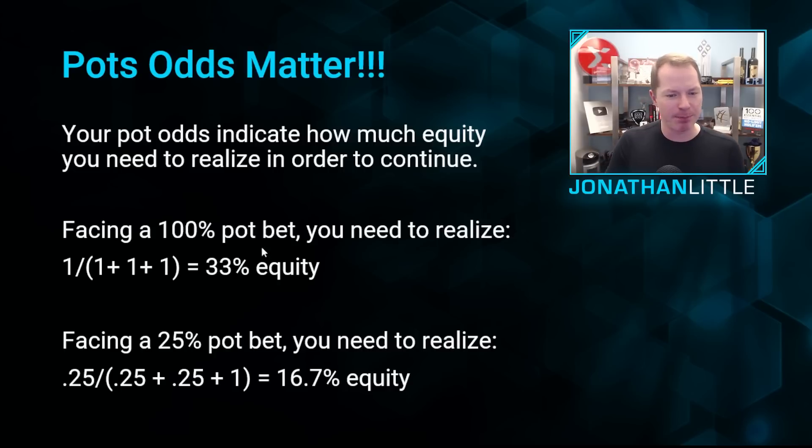So if you're facing a 100% pot size bet — say your opponent pots it — you need to realize one pot size bet divided by that pot size bet plus your opponent's pot size bet plus the current pot, which is one divided by three, which equals 33% equity. But if you're facing a much smaller bet of 25% pot, you need to realize 0.25 divided by 1.5, which is only 16.7% equity. You're going to find that you get to defend a whole lot more hands when you need to win 17% of the time compared to when you need to win 33% of the time.